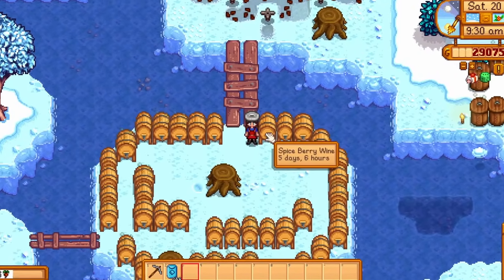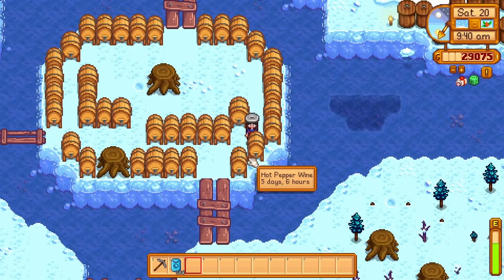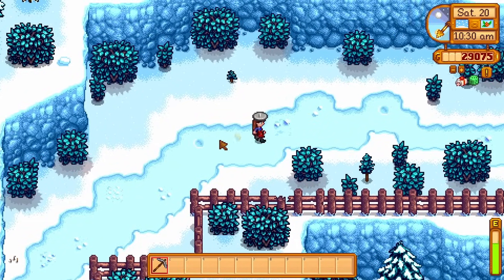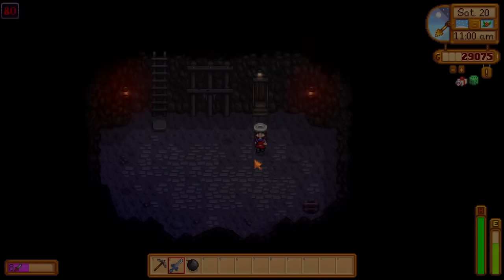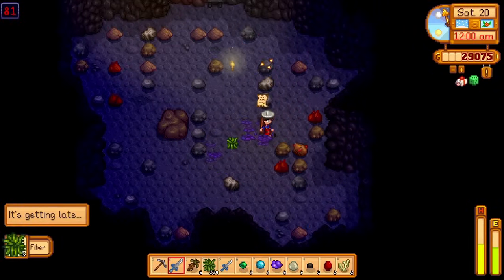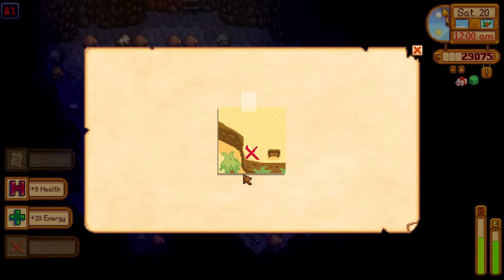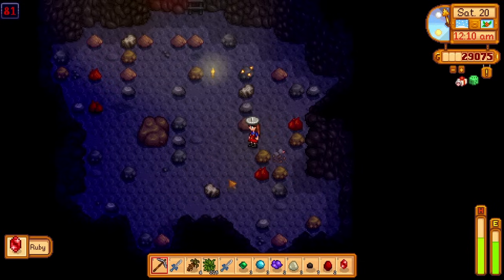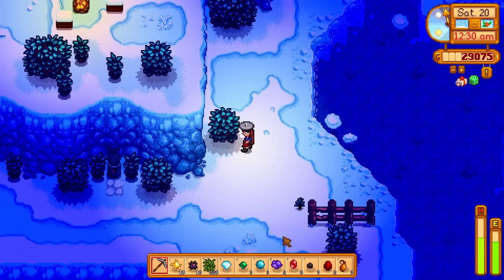I probably should have put crystal fruits in the last lot of kegs. The kegs have six days and four days left — we actually might not have time for crystal fruit. That's heartbreaking, why didn't I think of that yesterday? It does seem like we missed a trick with crystal fruit wine. Back at the mines on a good luck day hoping for good gems too. Got our first diamond of the day! Getting late — grabbed a ruby, ate some algae for inventory space. Another secret note but we can't use the bus, so it's useless to us.